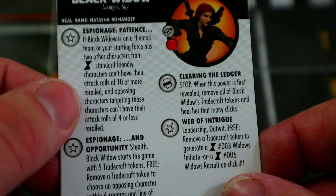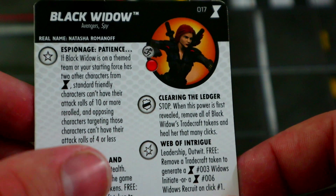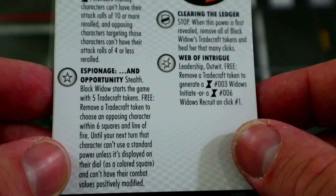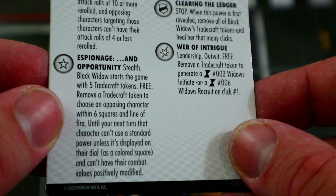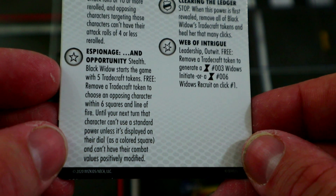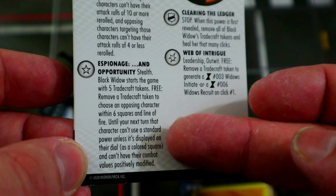She starts the game with five tradecraft tokens, and now you have to remove two tradecraft tokens to activate this effect. The effect still lasts the whole game — you just remove two tokens to access it, which is fair. Additionally, as a free action, remove a tradecraft token to choose an opposing character within six squares and line of fire: until your next turn, that character can't use a standard power unless it's displayed on their dial as a colored square, and can't have their combat values positively modified.